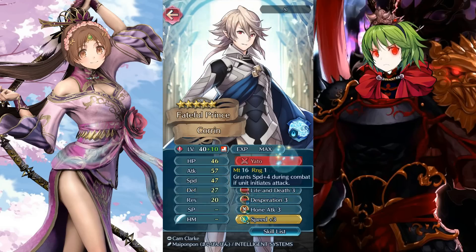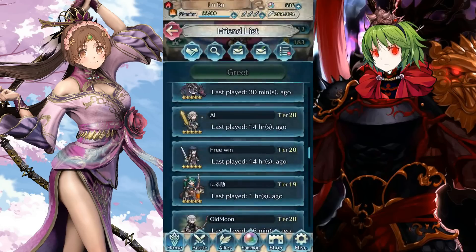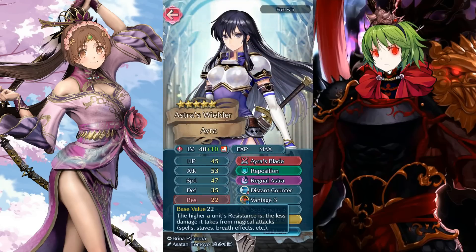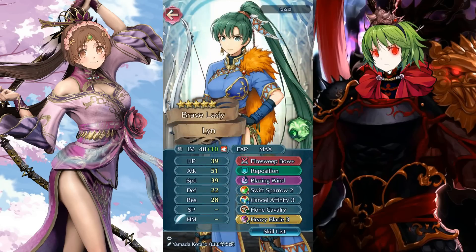Corin with life and death Yato — mentioned before — with 51 speed on offense. That's no laughing matter; not quite enough to double that Raven but with a buff probably could. This Corin is set up to be as fast as possible, and when Yato finally receives a weapon refinery update we'll see some amazing things. And a standard Eira with distant counter, Rechno, and astra — the speed does help her avoid getting hit twice so I can understand that.